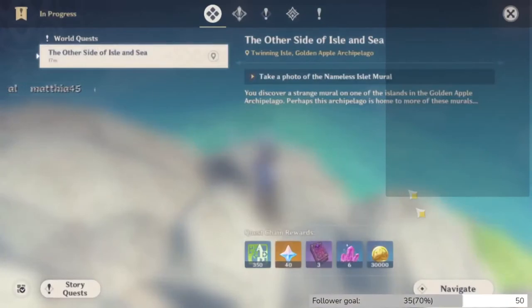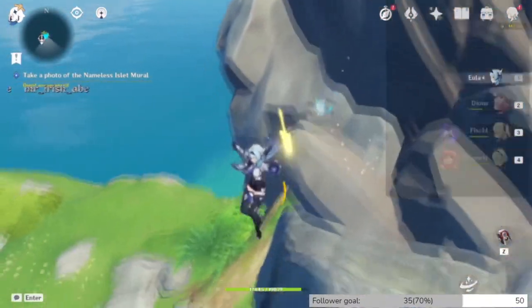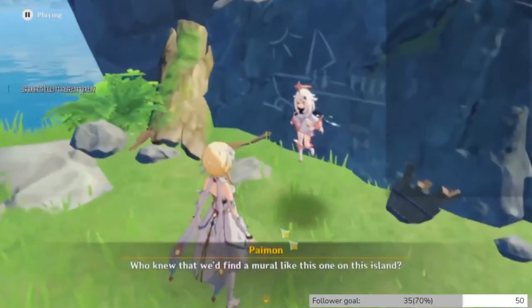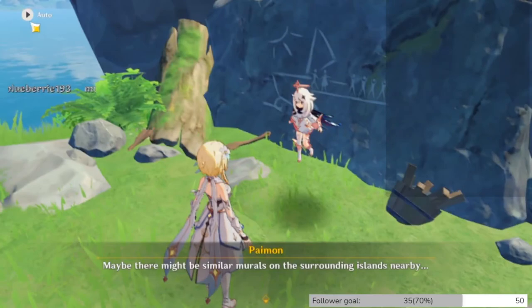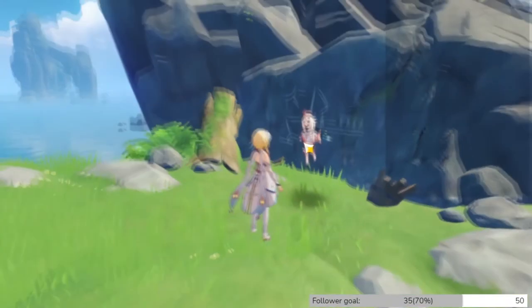Oh there's still more! We need to take a photo of the nameless mural — bam. 'Who knew we'd find a mural like this on this island. Still, we can't make complete sense of the story. These murals depict... there are similar murals on the surrounding islands nearby.' Oh, we're not done yet — we're not done!